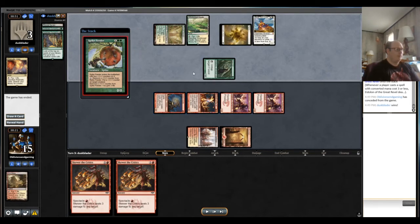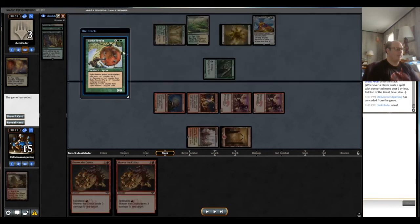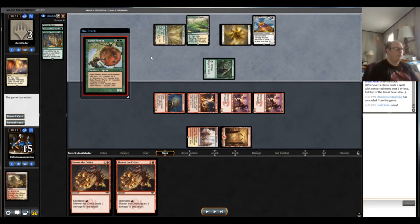Ironically the other hand would have been worse at pressuring the opponent but would have killed the Arbor Elf and been a little better overall. One other play we could have made: Swiftspear plus Skewer the Critics to kill the Arbor Elf, but they already had enough lands and would have cast Spike Feeder anyway, putting them at two instead of five.